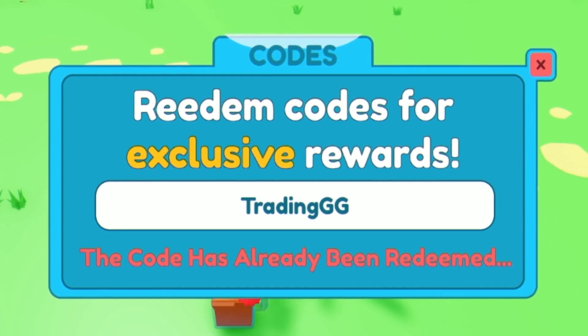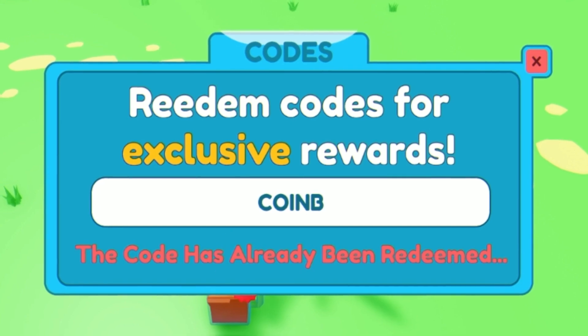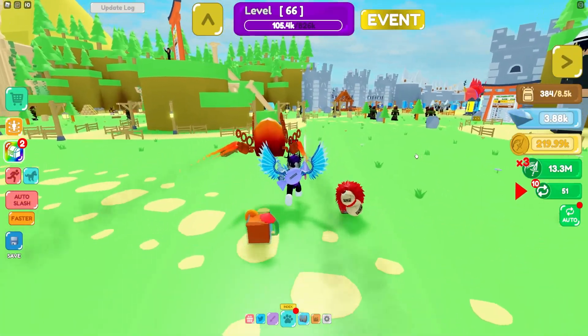Then enter the code 'tradinggg', followed by 'coinb', and finally redeem the code 'ball3'. Click redeem — and that one's already been redeemed. That's all the codes for Slashing Simulator today!